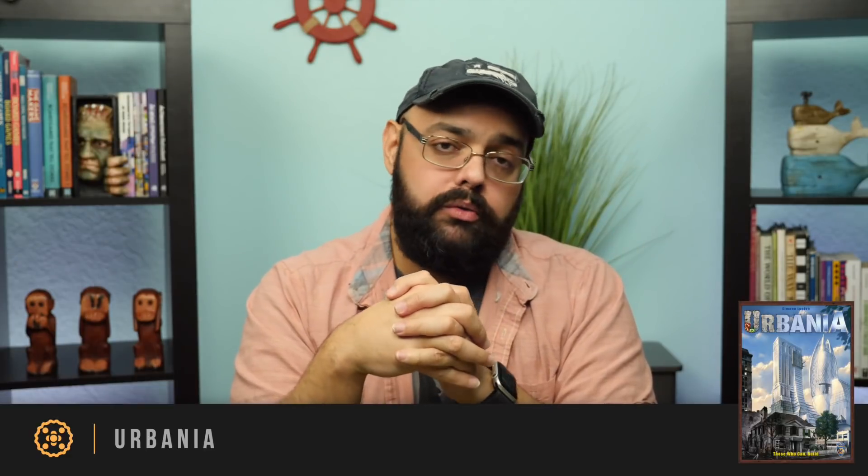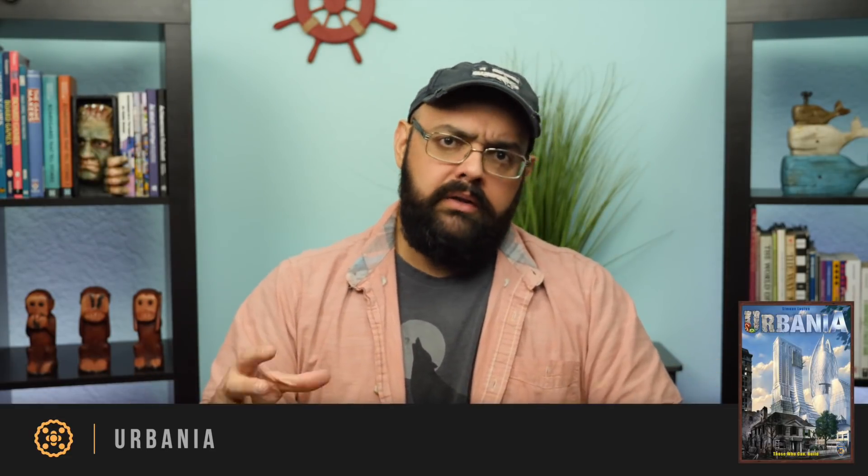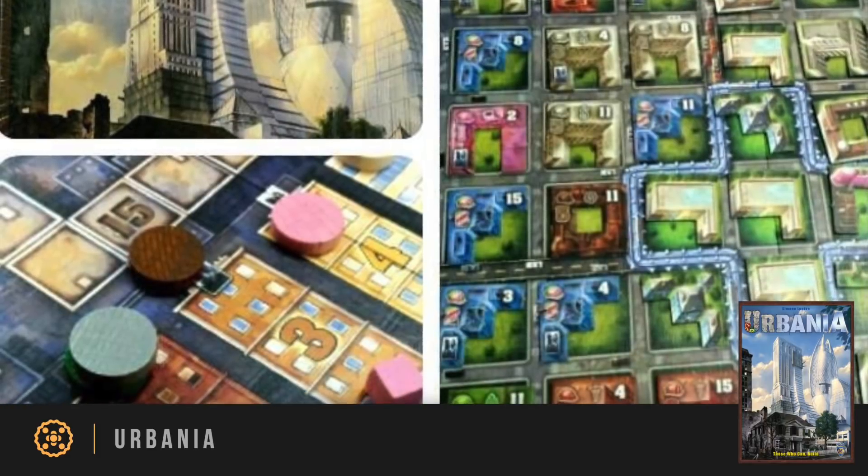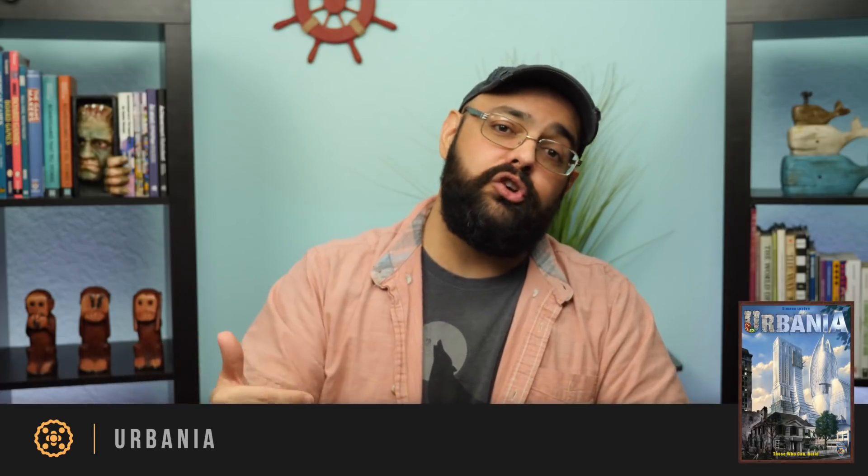My next pick is a game called Urbania. This is a very early Simone Luciani design, long before Simone Luciani was a very big, well-known designer. It's a fairly light game in which you are going to be building up a city. There's a bunch of buildings unbuilt on a big grid, and on your turn you will take some cards or spend some of those to build a building next to something already built. You flip it over, score some points, and advance how populous each type of building is on the table. You can also hire specialists — you keep those people in front of you and score bonus points at the end of every round. Someone can hire that person away from you, but their cost continues to go up each time they move.